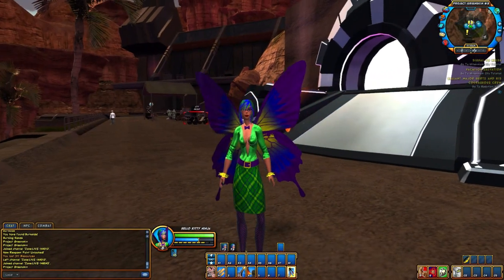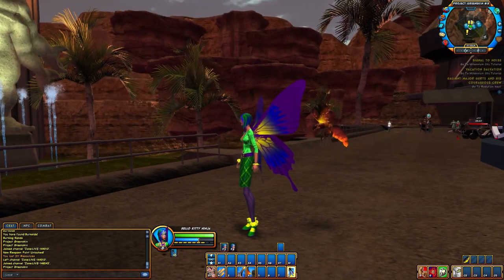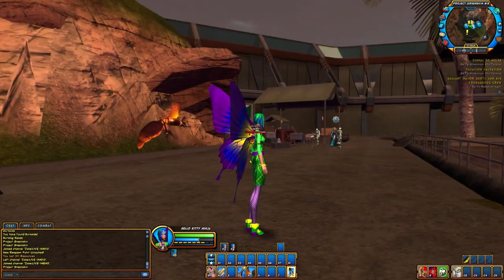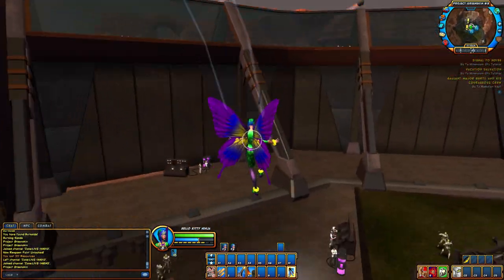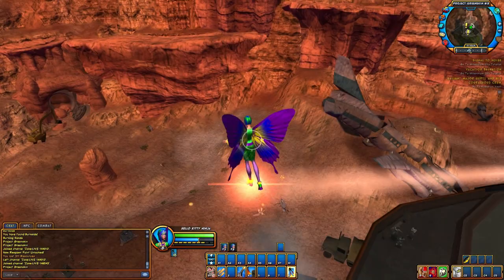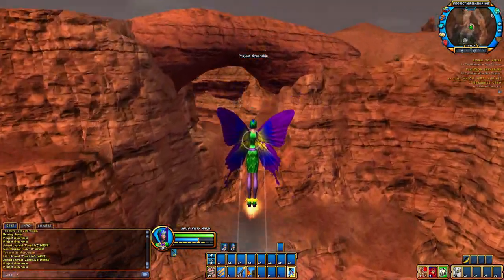The next one I'm going to show you is rocket boots, which is basically super jump except it fits better if you have robotic armor. Here it goes — you get a little jet from the bottom of your feet. Super jump, and this is my favorite.